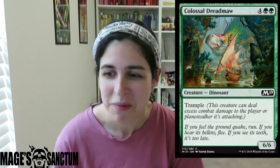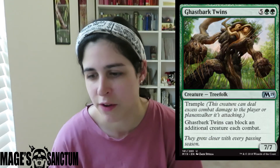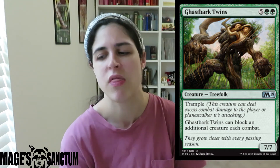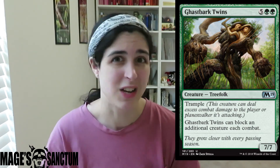Then we have Ghastbark Twins. Green just has big stompy dudes in this set, which I like. It's a 7-mana 7/7 with trample — reminds me of Colossal Dreadmaw which we literally just talked about. However, it can block an additional creature each combat. Someone in the comments said it should have vigilance, which I can kind of agree with, but that'd be really busted. I think giving it trample is balanced — you can attack with it but also use it as a blocker spreading out seven points of damage.